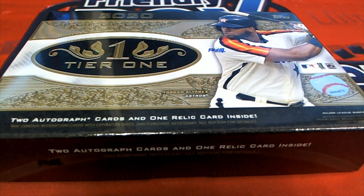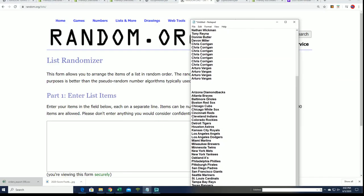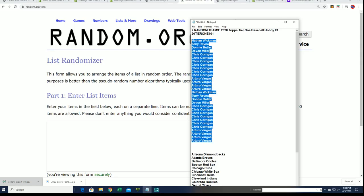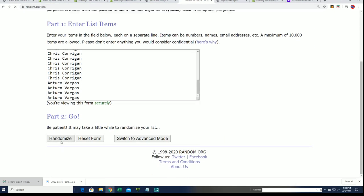Good luck everyone in the new Tier 1 baseball. Three hits are going to be coming out of this break. We're going to find out who gets what team right now in the new Tier 1. Every spot is worth two teams, and we're going to random the list here seven times.